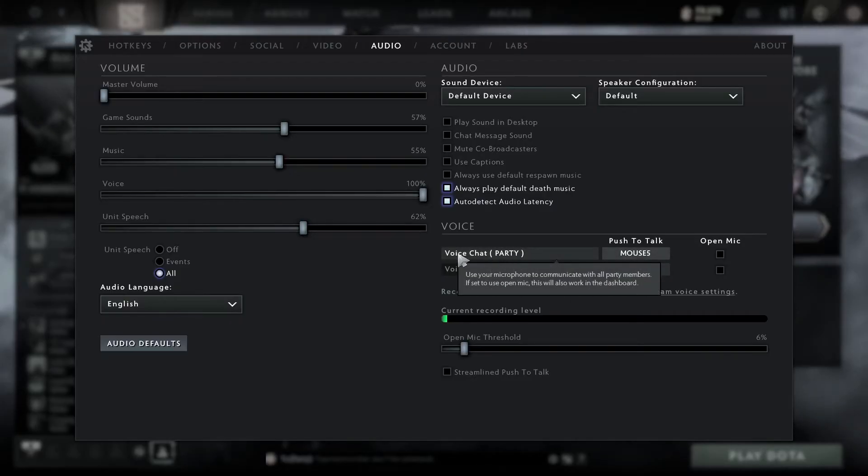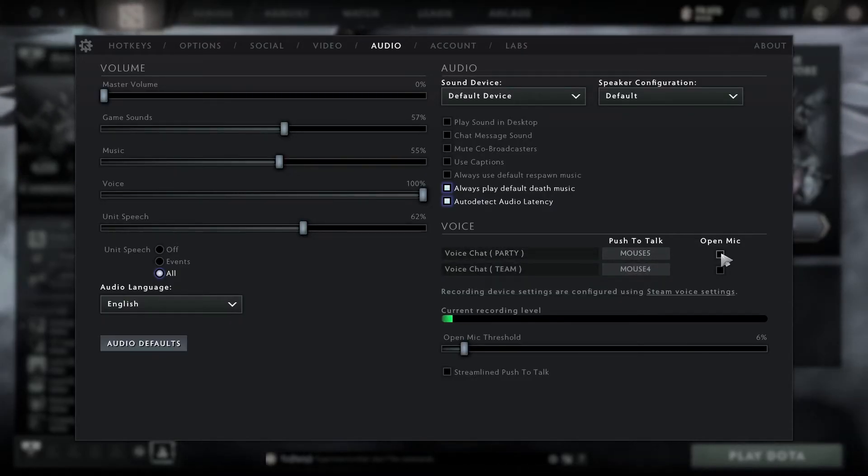This is the party voice chat option. Select this box right here, which says open mic, right next to the party, like so. And now you can freely communicate with your party without having to press any button.